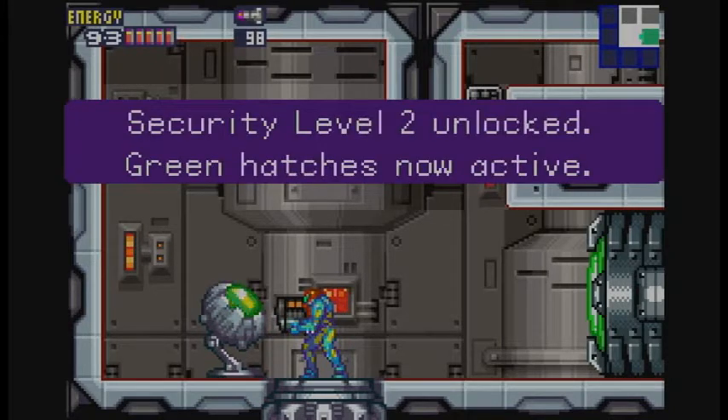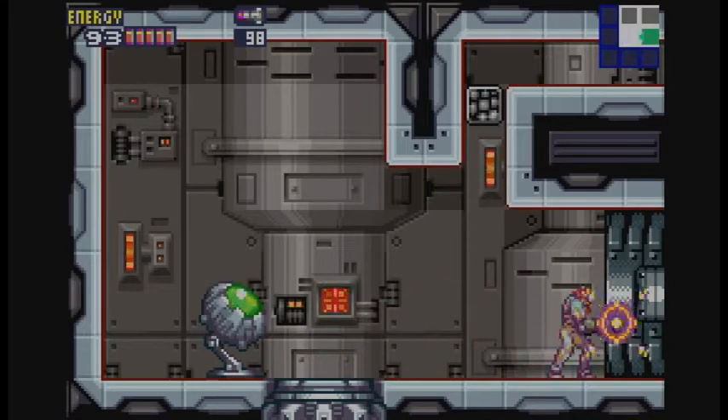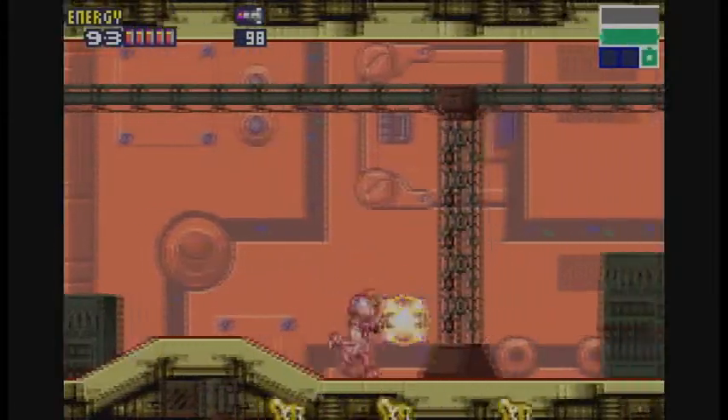Security level 2 unlocked. Green hatches now active. Unfortunately, doing that might have been a bad thing, because while we've given ourselves access to the data room, we let the X-parasites in.